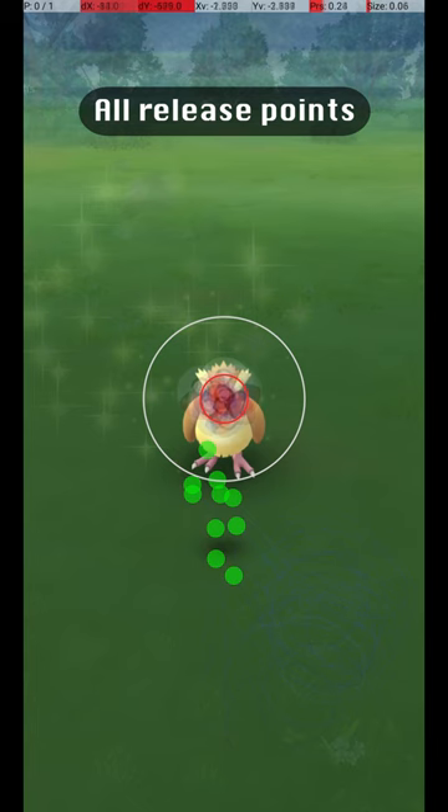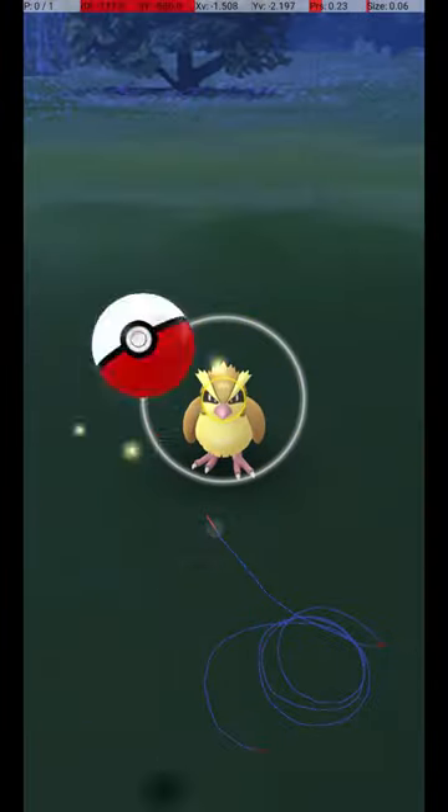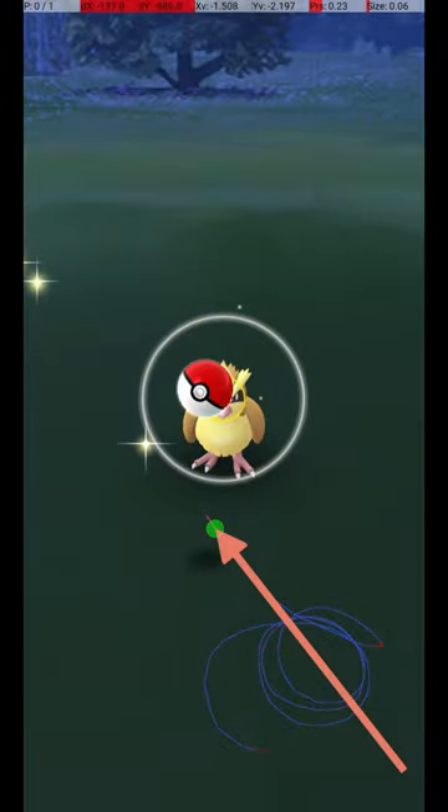Here are all my successful release points, along with an approximate average release point that should be targeted. A small amount of variation is possible along the vertical axis, but the throw must be fairly precise otherwise. My approach is to throw from the lower right corner to a spot a short distance below the grey circle, almost exactly on the center line. The Pokémon is at a fairly short distance and requires a very low release speed.